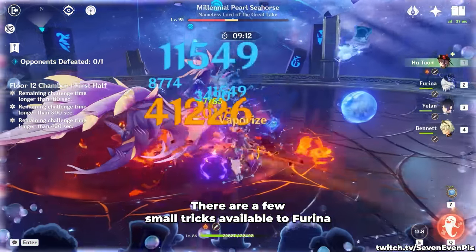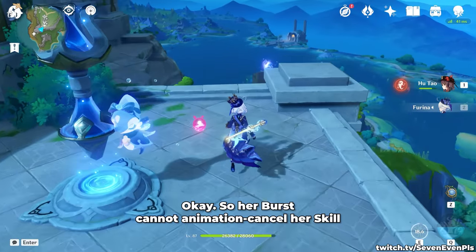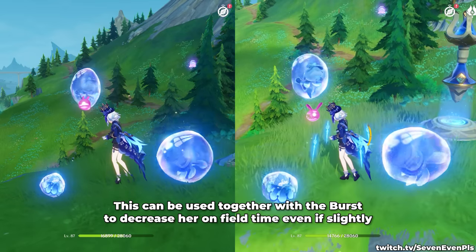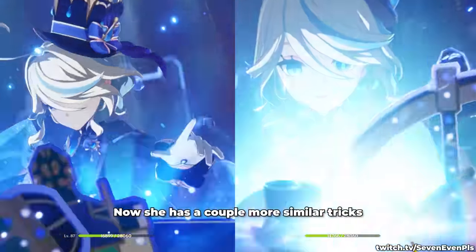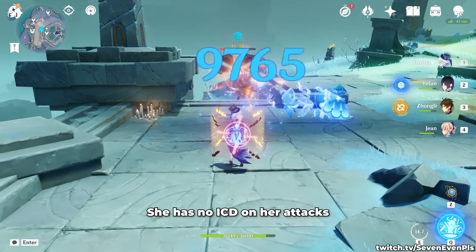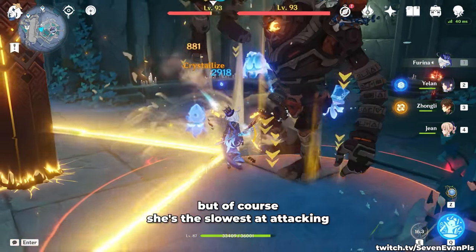There are a few small tricks available to Furina. Her burst cannot animation-cancel her skill like many other characters can, and the fastest way to cast her skill is by dashing right after — this can be combined with the burst to decrease her on-field time, even if slightly. Regarding her summons: Crabaletta has no ICD on her attacks, meaning she could technically vaporize every hit. She also has the highest multiplier of the three, though she is the slowest at attacking.